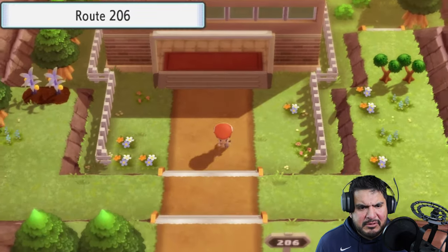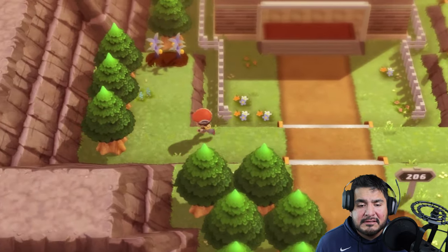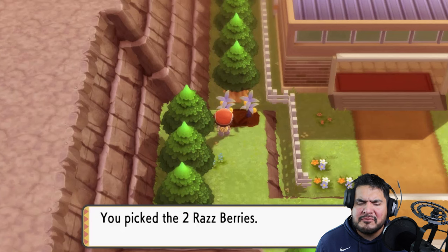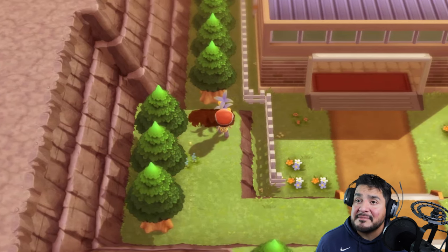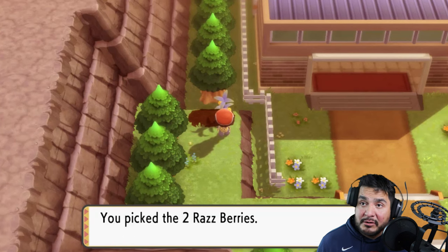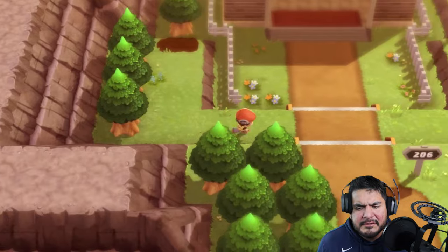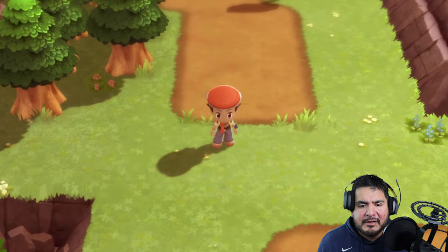We are now in Route 206. There are a lot of things you could find around this area, but I believe we're going to be skipping — actually no, there's something we need to do next episode. We're going to get some raspberries, and before we do anything else, let's go ahead and meet up with our good old friend Dawn.